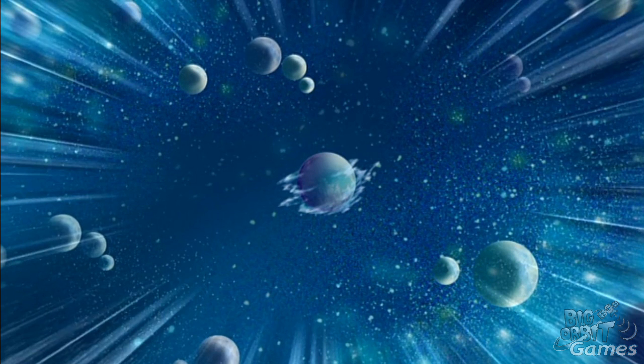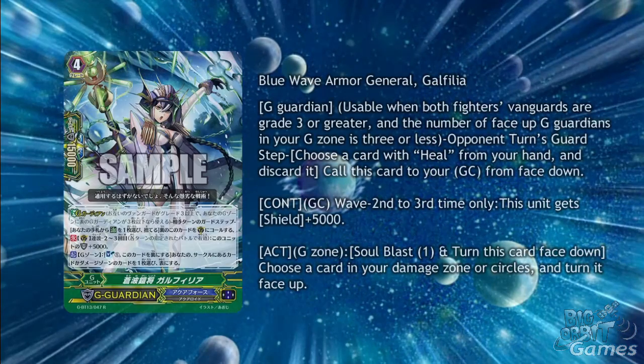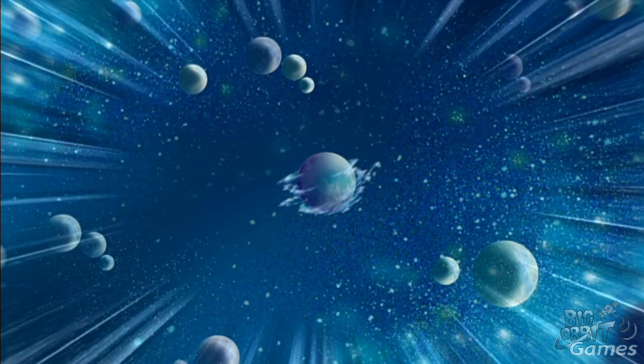The last clan to talk about is Aqua Force. We have a new G Guardian, Blue Wave Armor General Galphilia. She has Continuous Guardian Circle, wave second to third time only: this unit gets shield plus 5000. Not too impressive at first glance, but she also has Act G Zone, Soul Blast 1: turn this card face down, choose a card from the damage zone or circle and turn it face up. Like the Angel Feather critical trigger, this can also unlock and undelete, as well as giving you the possibility of using more G Guardians than before, providing you can get heal triggers back.